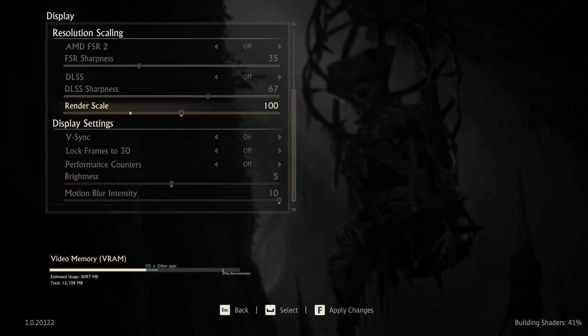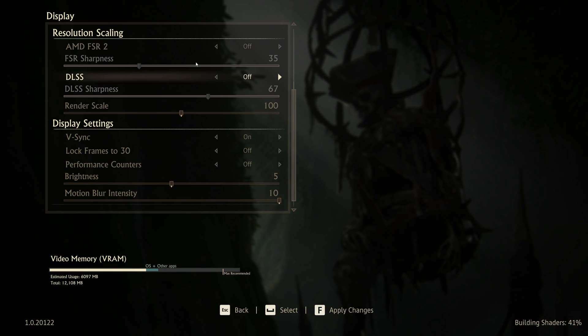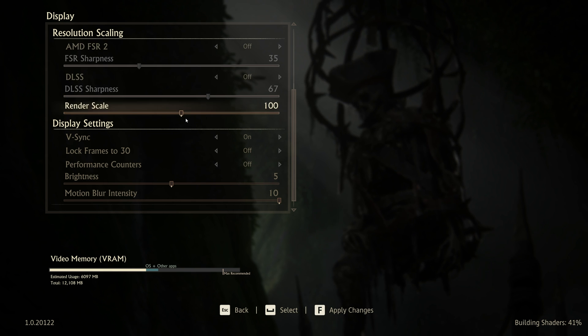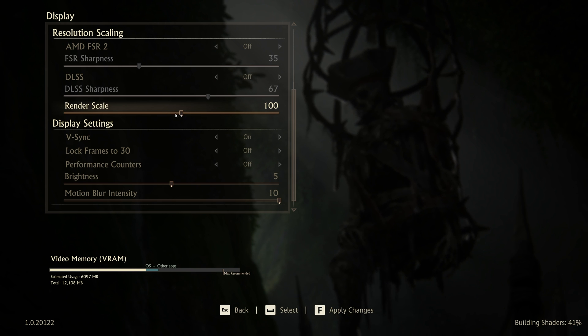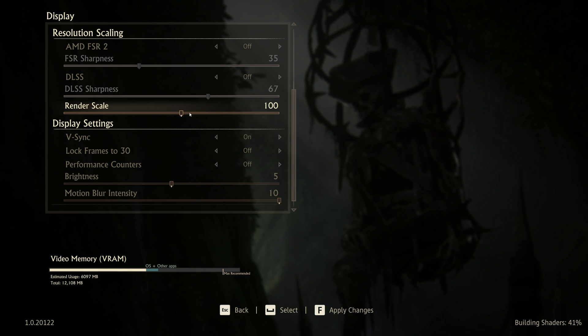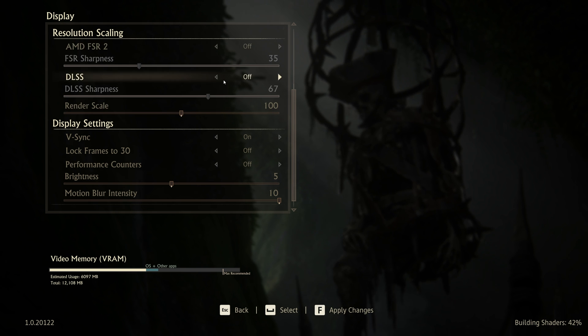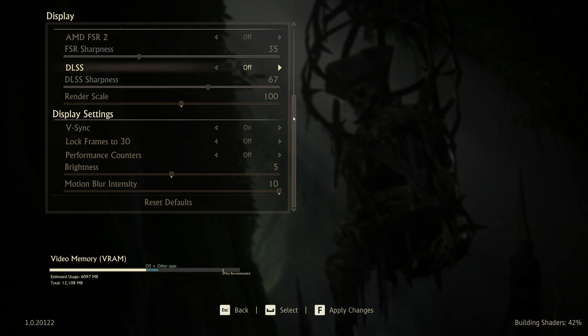There's also a render scale option down here. If you have both FSR and DLSS off, I would recommend choosing at least one of those instead. The render scale just renders the game at a smaller resolution and blows it up without any special AI applied. So you probably want to go with FSR or DLSS if you have an NVIDIA graphics card.